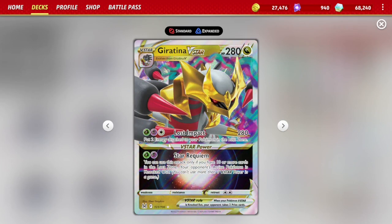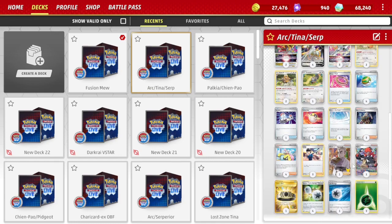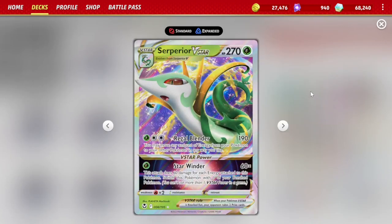However, we do have to put two energy attached to this Pokemon in the Lost Zone. We can also hit 310 damage with Choice Belt, which is enough to KO a Mew V-Max. Our final attacker is Superior V-Star. We use this because it's Grass type, so it can hit for weakness against Charizard EX.